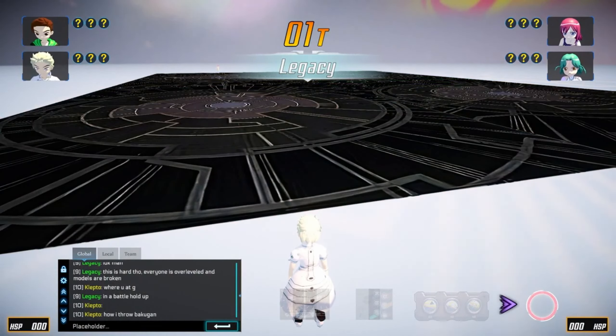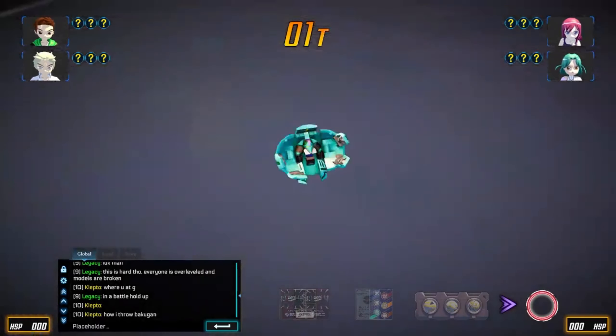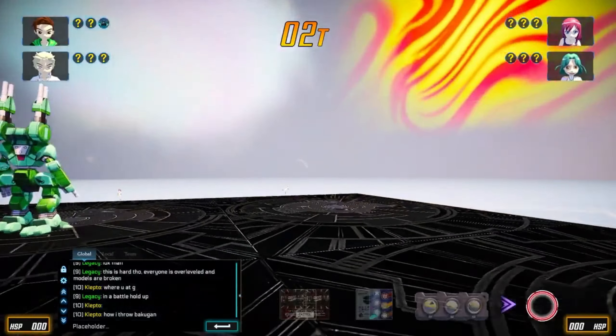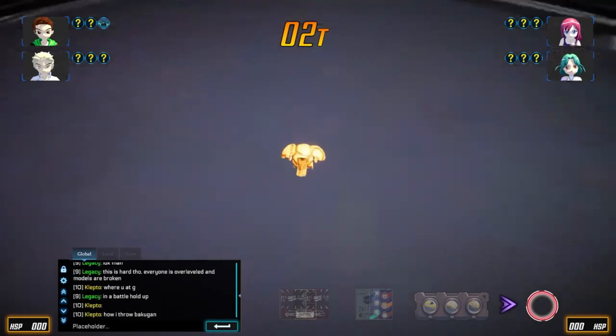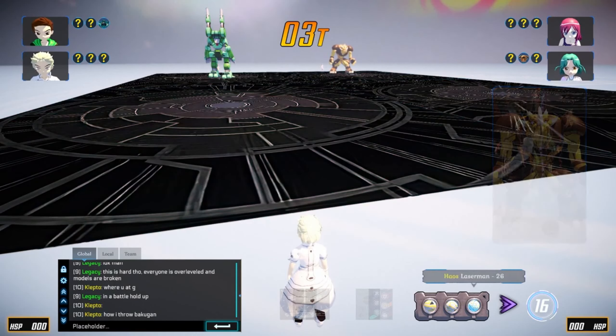If you already know the basics of Bakugan battles, you'll know that everyone starts off by selecting a gate card and setting it on the field. After that it's pretty simple — you take turns throwing your Bakugan on the gate cards and trying to outsmart your opponent with your own strategy. Also in this game, instead of capturing three gate cards to win, the goal is to defeat all of your opponent's Bakugan before they take out all three of yours.